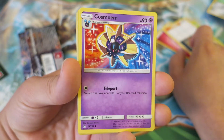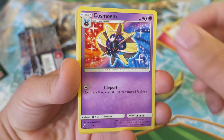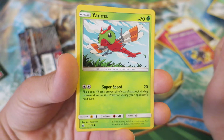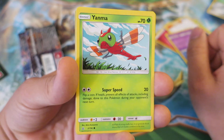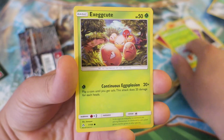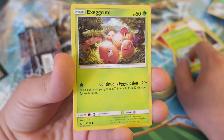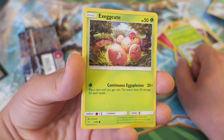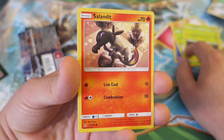We follow things up with a Cosmome, a very awesome Pokemon. Cosmog and its evolutions are very awesome. And we follow things up with another Yanmega. There was a Yanmega a while back that was actually pretty good. We follow things up with another Exeggcute. Exeggcute and Exeggutor consistently keep showing up as pretty awesome Pokemon even in the competitive scene.